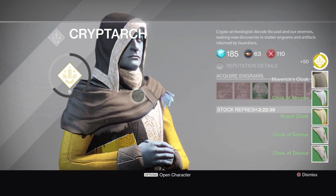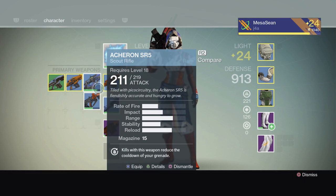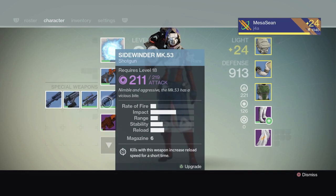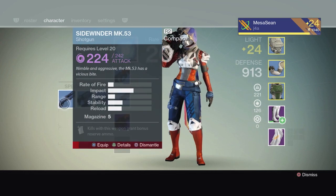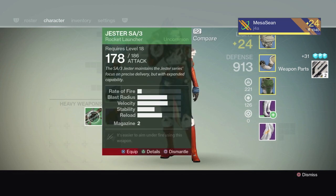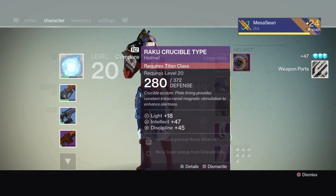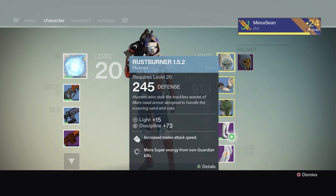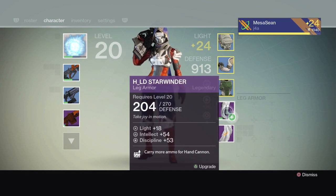Before we cash in bounties, let's check the character and see what I need to level up. I want to get this pulse rifle leveled up so it's got to be in my hand. I've got a sniper and a fusion rifle — I'm going to put the fusion in because I want to upgrade that. As for armor, I got a purple helmet but it's for a Titan class — second time that's happened. I'll put that in my vault. I already got a purple chest piece for a Titan the other day too.